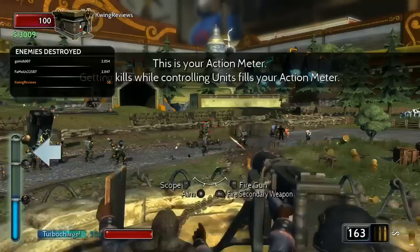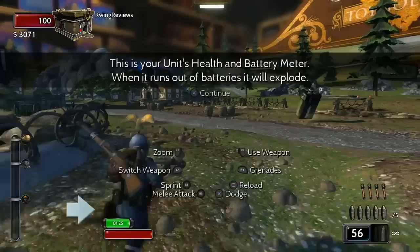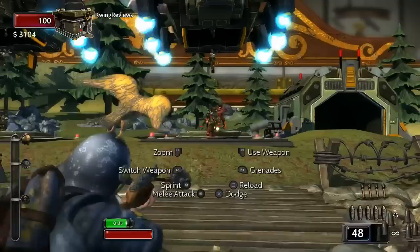So the more dudes you take down, you can almost bring in your hero. The Kaiser's now available. Oh, he's so cool — I didn't remember that he comes out of his little plastic box. Kaiser's ready. I love the marching music that they have to this — this is awesome.